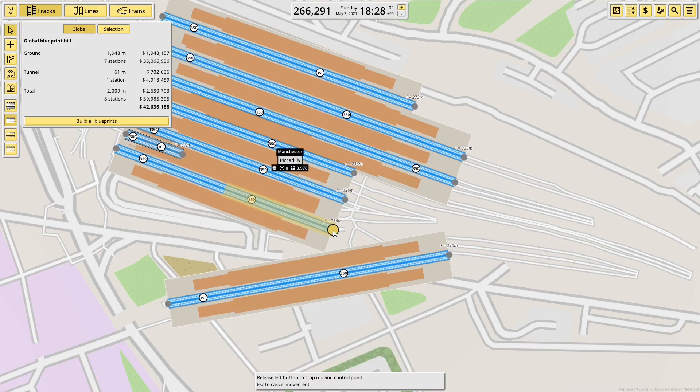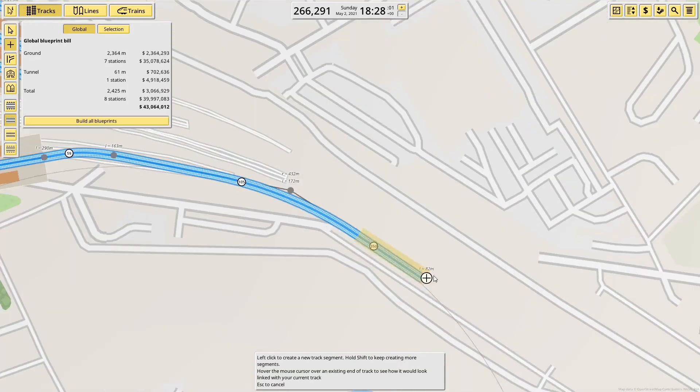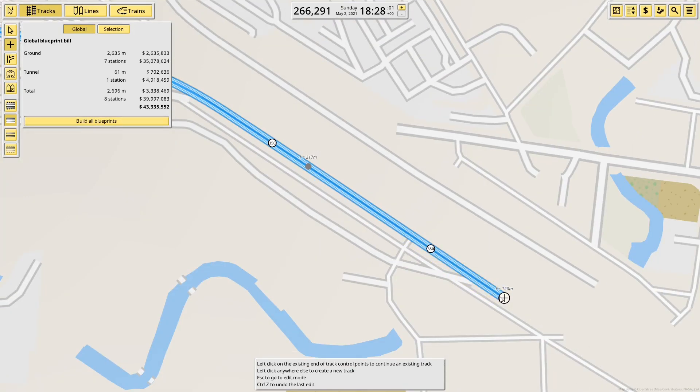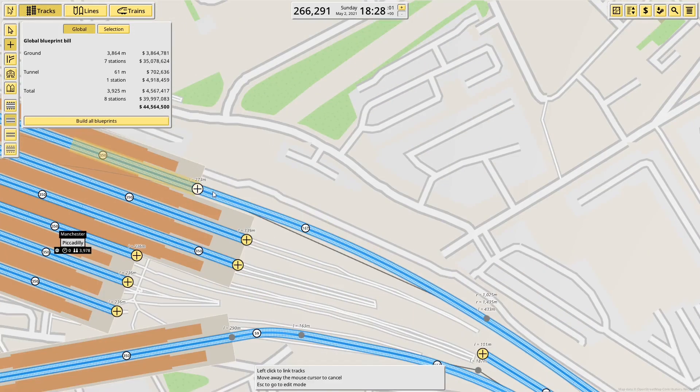There's the Metrolink platform in a tunnel underneath, as you can see, and then the two through platforms off to the side — platforms 13 and 14. It's a really awkward place because to get them as part of the same station, the platforms between them and the main station have to be slightly longer than they should be.